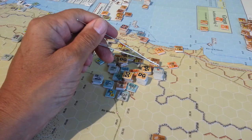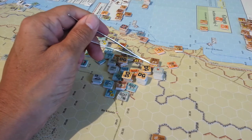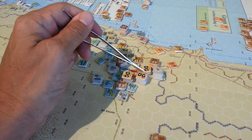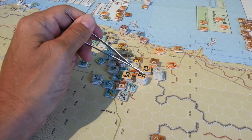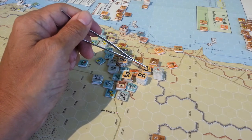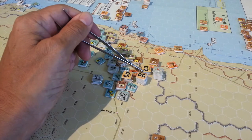You'll note there's a yellow counter down there — there's actually a DG and non-DG unit in the hex. I thought, wow, I've got so many factors here. But the Allies DG'd these guys in a reaction barrage using aircraft, and I'm pretty sure I got that right. Nevertheless, they were DG'd.